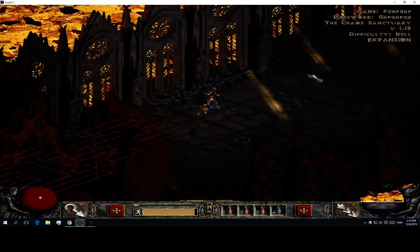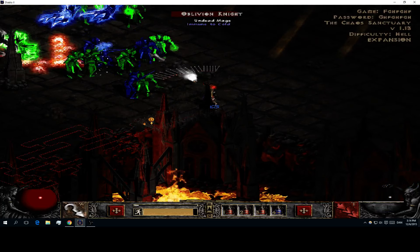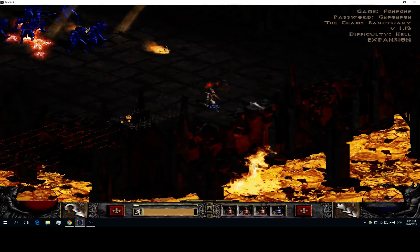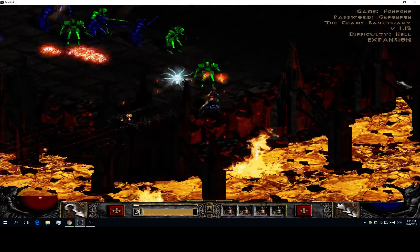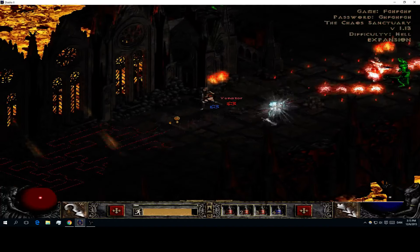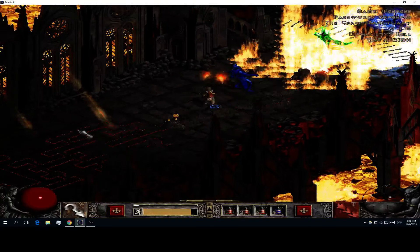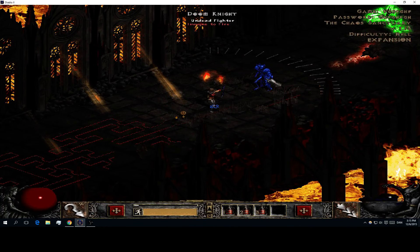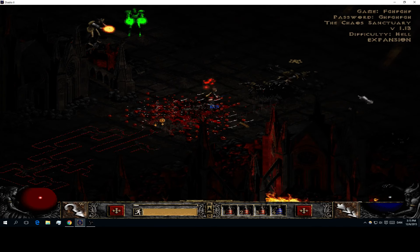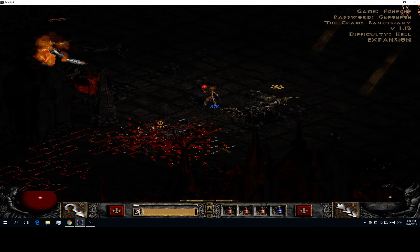Okay, now we will go to the Chaos Sanctuary. I can definitely use Multi Shot a lot more here because there are just so many targets, especially the off-screen ones I can hit. But I have to be extremely careful about dodging ranged projectiles. Maybe I should place a Decoy now, just to kinda get them to focus a little. It dies so fast though - like two seconds instead.